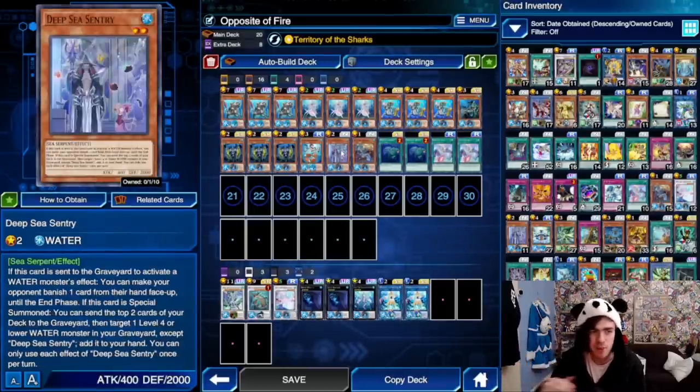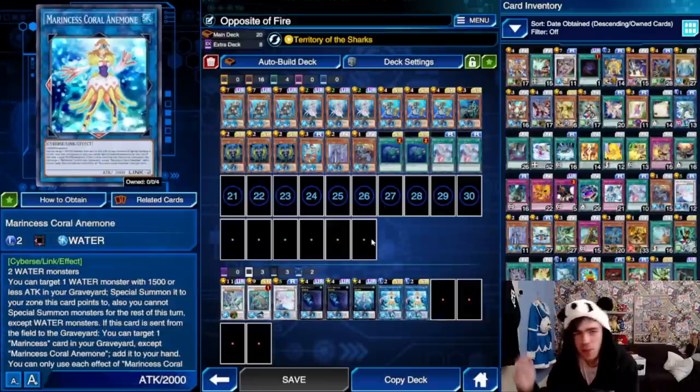It recycles a lot of cards, so once your field's been completely wiped, you can go into a Deep Sea Diva, summon out your Sentry, bring it back with Coral Anemone, and it just feels really good.